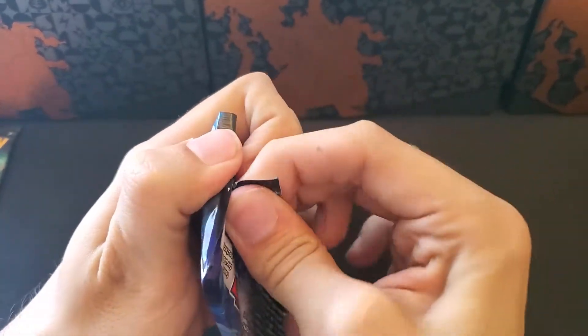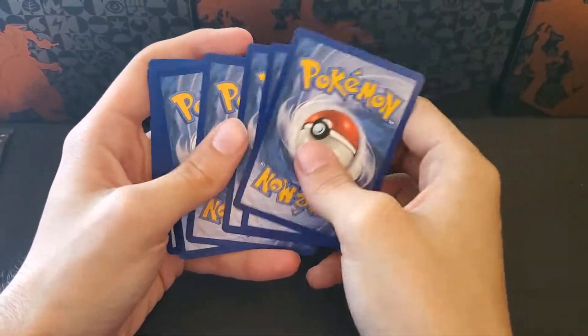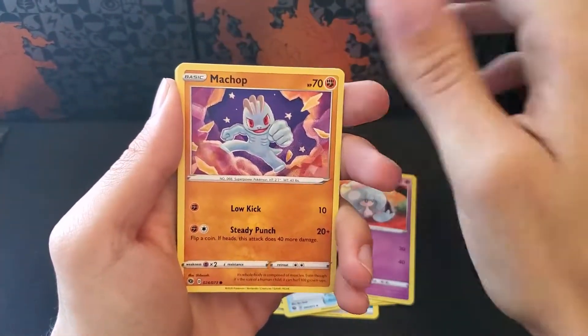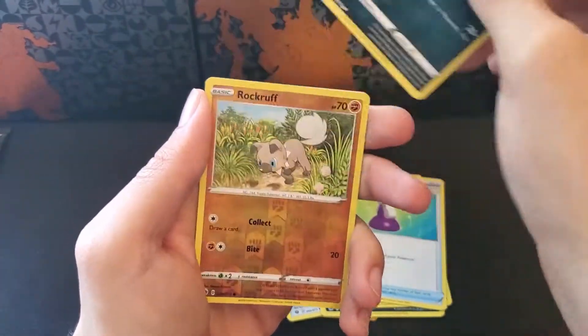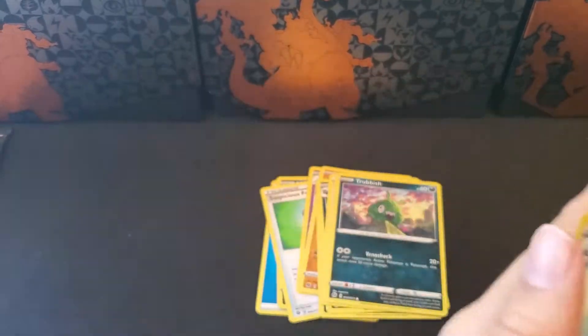Clearly there are 2 chase cards to go for and both of those are Charizards. Let's go lightning, water. Malamar, Suspicious Food Tin, Hattrem, Machop, Nickit, Galarian Linoone, Potion, Trubbish, a Reverse Rockruff, and a Holographic Alteria.